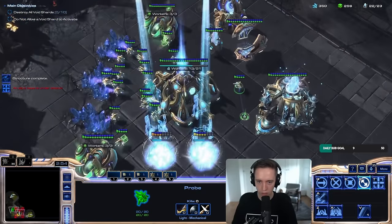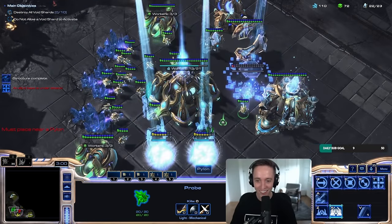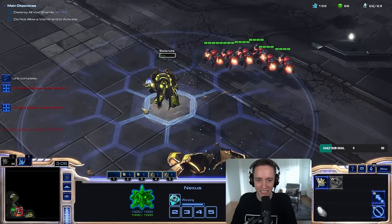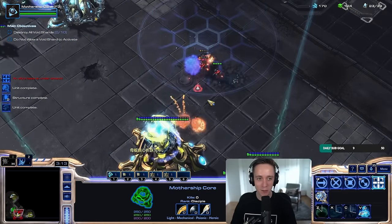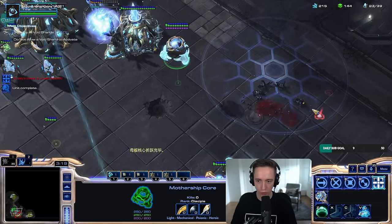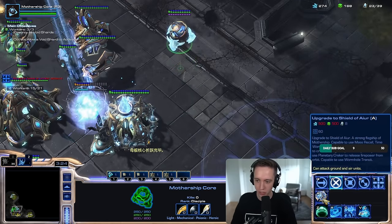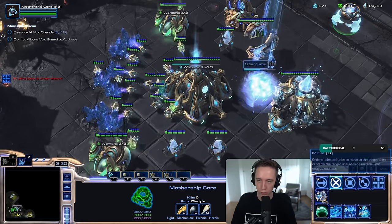Are you okay, by the way? Because I don't have any units. I'll live. This is a custom game mode called Nexus Co-op, although it's spelled as Nexus Co-op — not quite the same thing. It's 500 minerals, 500 gas to upgrade to the Shield of Iyer.